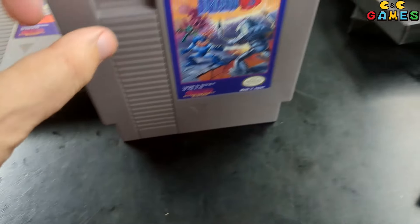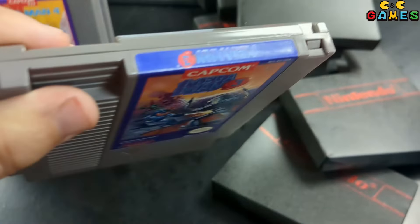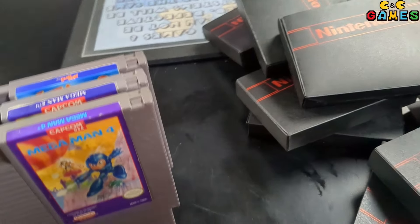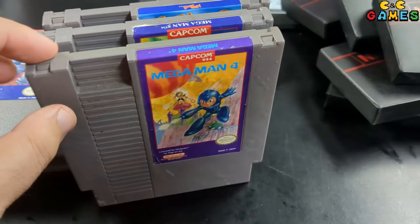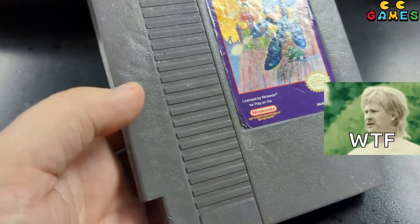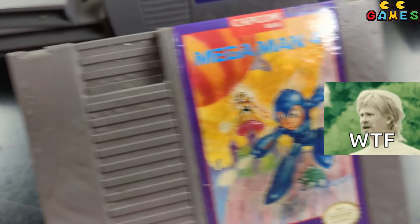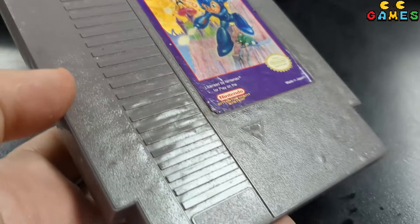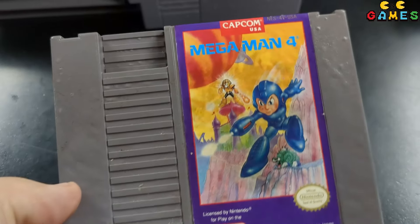Mega Man 3 looks really good as well — really impressed with the label on this one. But then this is where stuff gets crazy: Mega Man 4 has these weird bumps, almost like zits. I've seen this before on some games — I don't know what causes it. I don't know if somebody sprayed their game or tried to clean them with some kind of cleaner.